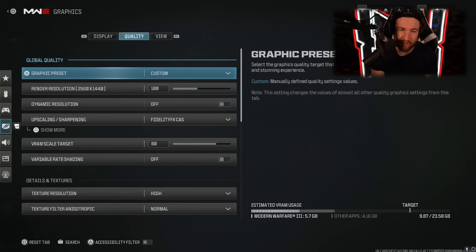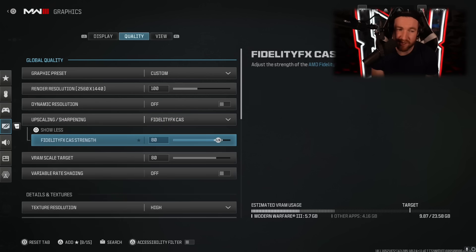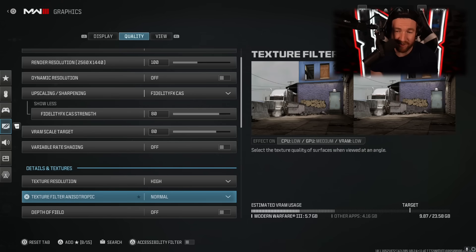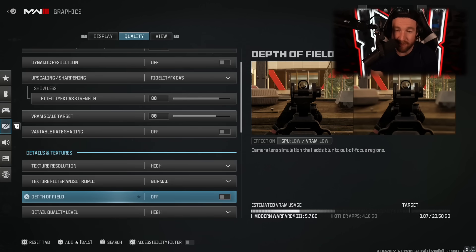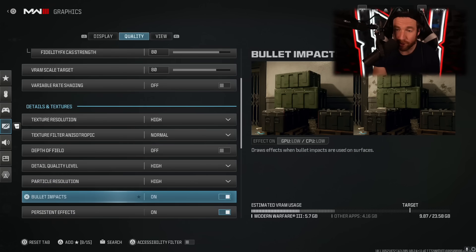For quality, my graphics presets are on custom — I'm going to have very high settings. The one I like to use is FidelityFX CAS; I find it works a little better and you'll need to turn it up once you adjust it. If you have a good graphics card, my texture resolution I have on high because I like things to look textured. The next setting I don't find makes a big difference so I have it on normal. Depth of field I like off because when it blurs things around your weapon it makes it more difficult to see someone coming at you from the side. Detail quality and similar settings I have on high.